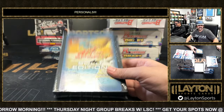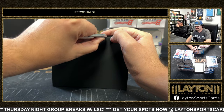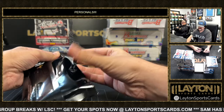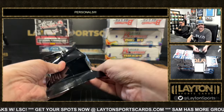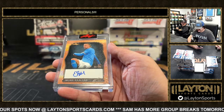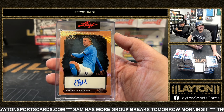Box number four. He was one you don't want to mess with. We do have some of these random hit style — the one I was opening by accident. And Erling Haaland — another auto there to 35. Nice one there on the auto of Erling. One of the best soccer players in the game right now. Nice Haaland there to 35.